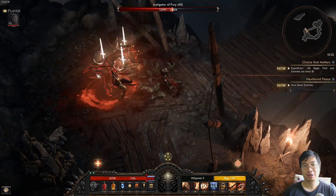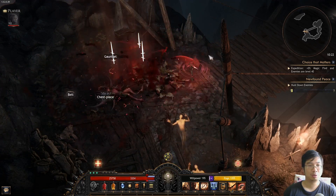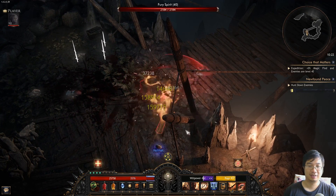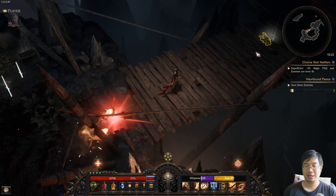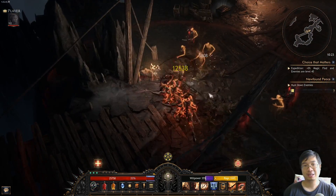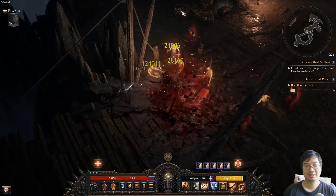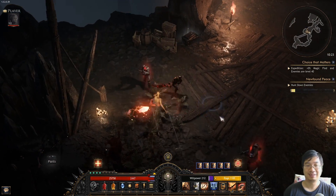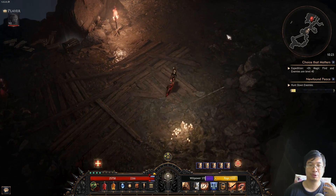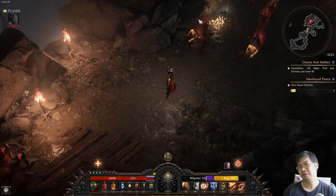We'll have a demonstration of the build. When I'm critting, you can see that we hit very high. When my rage is over 750, I hit over 170k. If you look at the HP of the monsters at this rate, they don't have that much HP — they're like 2,000. Because they're level 40 monsters, I have not been grinding upwards, but the same logic applies.